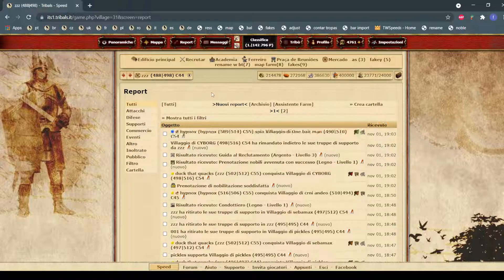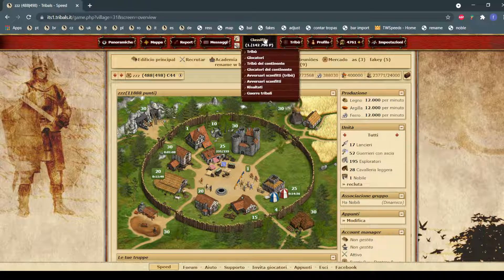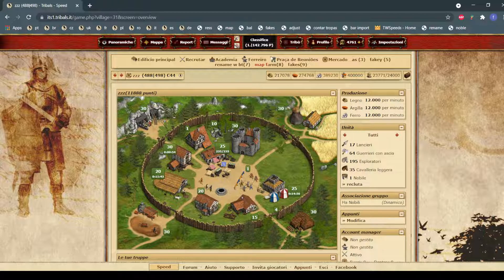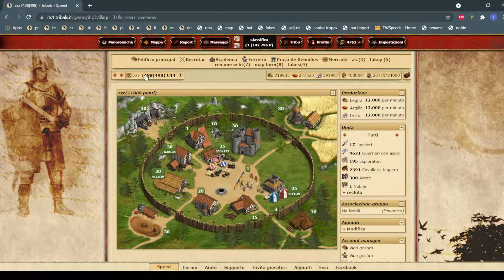The back time will also be saved in the report when the attack lands, so you don't lose it — you can just go to the report, check the back time, and send your hit. That's why playing for back times is really easy with this script, and it's legal, so why not use it.